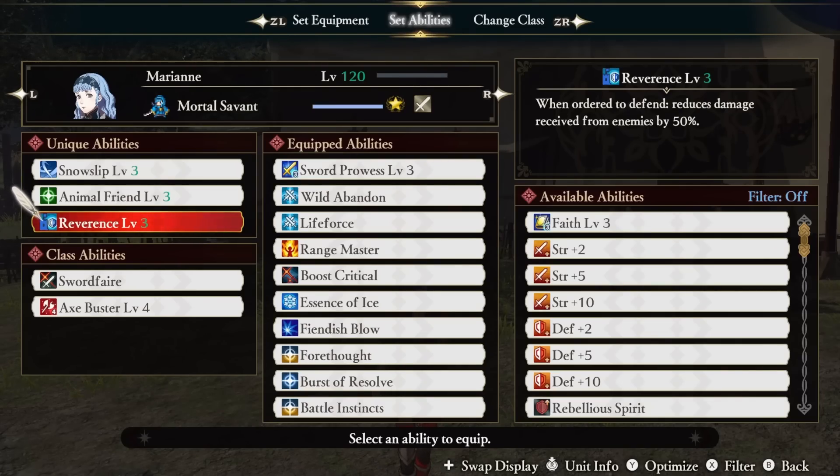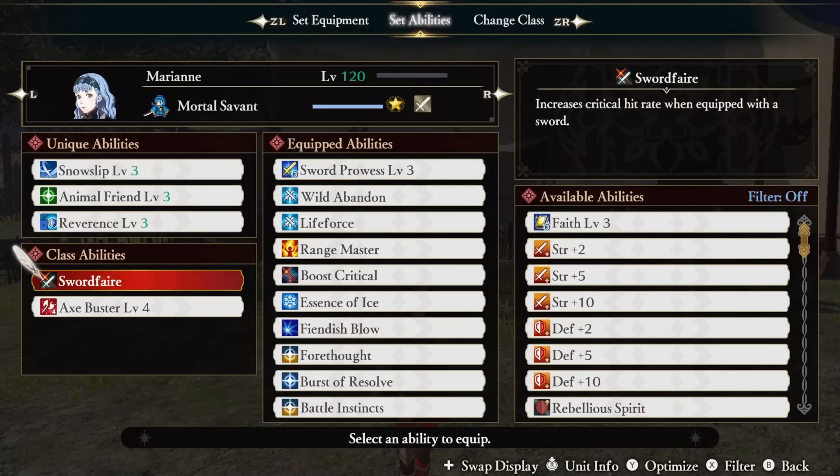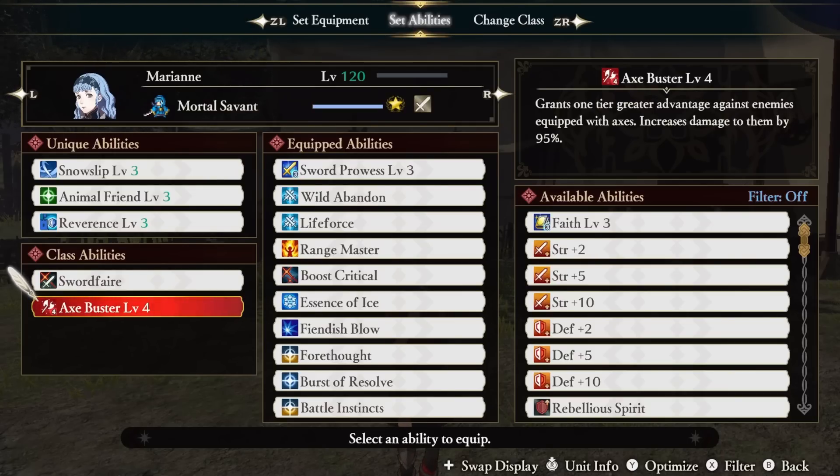Reverence reduces damage received by 50% when ordered to defend. The class ability Sword Fair boosts your crit when using a sword, while Axe Buster does 95% extra damage against axes.